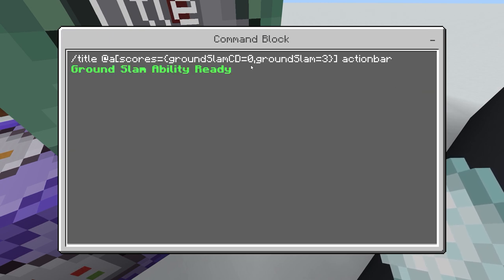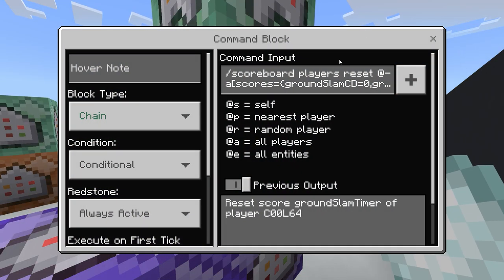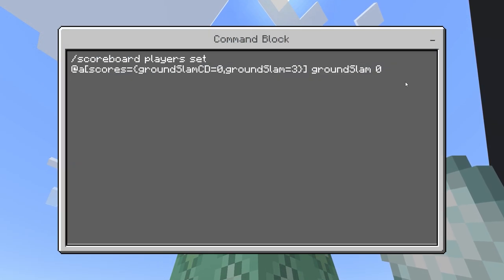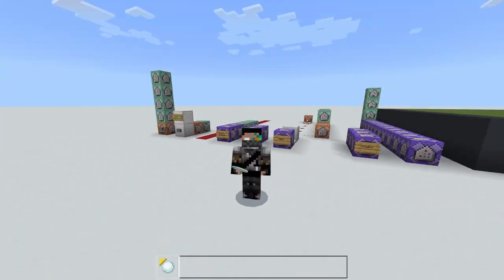At the end, make it say the ability is ready to players whose grand slam cooldown is zero and whose grand slam score is three. In a chain conditional command block from that, remove them from the grand slam timer scoreboard, give them another snowball, and set their grand slam score back to zero. That's it — you've got a fully working grand slam ability!